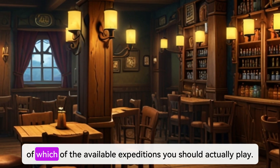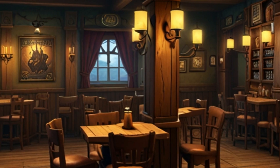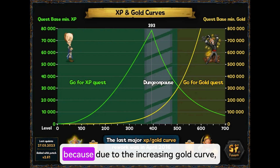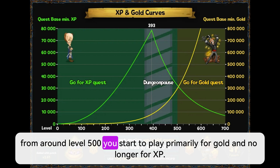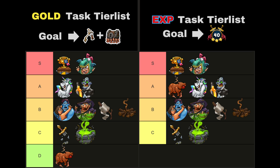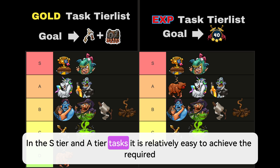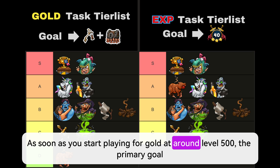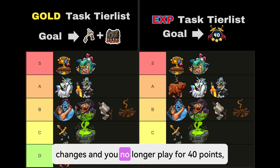Now let's talk about which of the available expeditions you should actually play. If you look at the expeditions tier list on the official Shakes and Fidget Discord, there is a division between gold tasks and XP tasks because from around level 500 you start to play primarily for gold and no longer for XP. The difference between the tier lists is minimal and can be explained by the fact that in the pig quest you have fewer encounters available and are less able to farm gold chests. In S-tier and A-tier tasks it is relatively easy to achieve the required 40 points, while in B-tier and C-tier tasks it is a little more difficult. Once you start playing for gold at around level 500, the primary goal changes and you no longer play for 40 points, but for as many gold chests as possible.